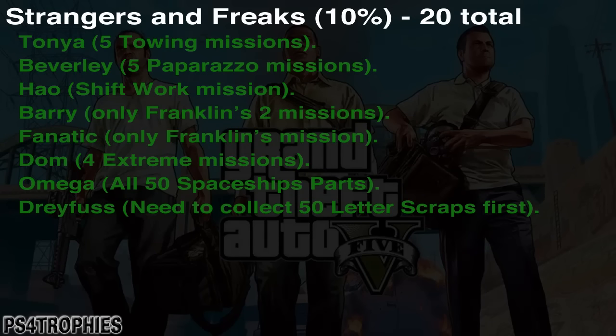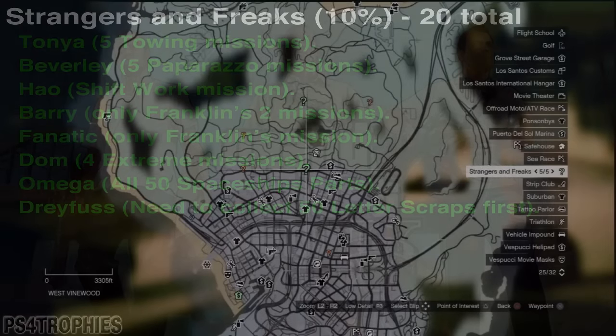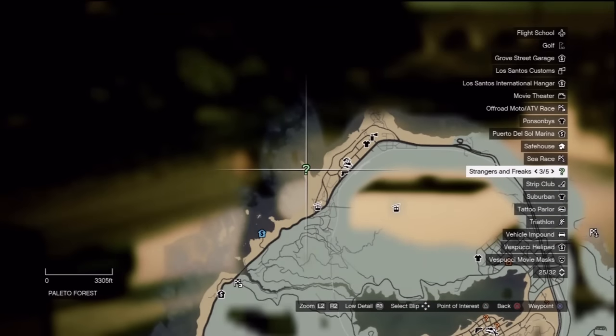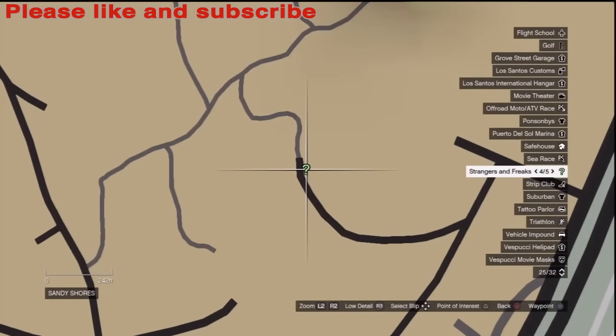Strangers and freaks contribute 10% and there are 20 total. They're all Franklin missions — you don't need to do the Michael or Trevor ones. Do all the Tanya towing missions, the paparazzo missions, the shift work mission, and only the Barry and fanatic missions that apply to Franklin, then Dom. You'll also need to do the Omega and Dreyfus missions, which are collectible-based. These are the green question marks on the map and most unlock after completing the main game.